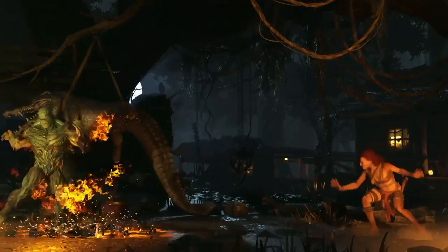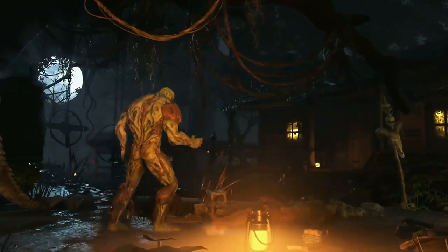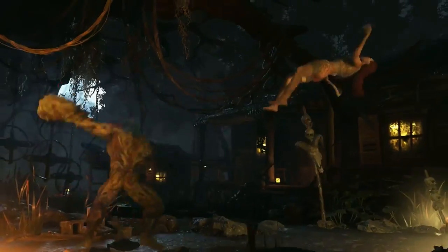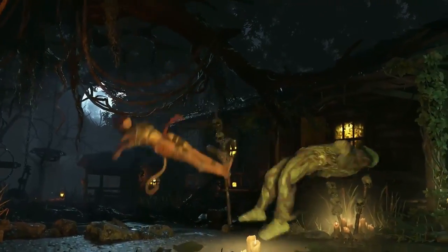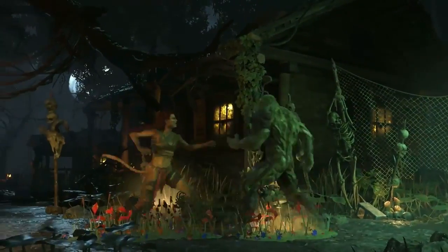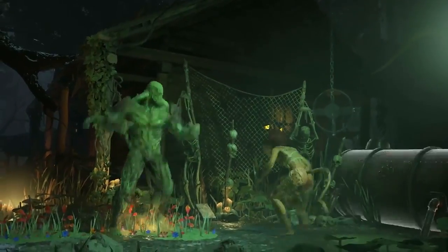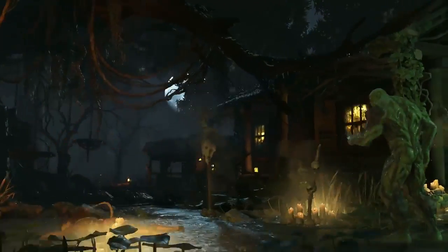If you are struggling against your adversary's projectiles, his Bio-Fission creates a clone that grabs an opponent, allowing him to close the gap and deal damage. Swamp Thing's character power, Abigail's Garden, creates a patch of flowers as a tribute to his beloved. When your opponent is in the garden, their mobility is limited and they are unable to dash or jump, making it easier to set up devastating grabs.